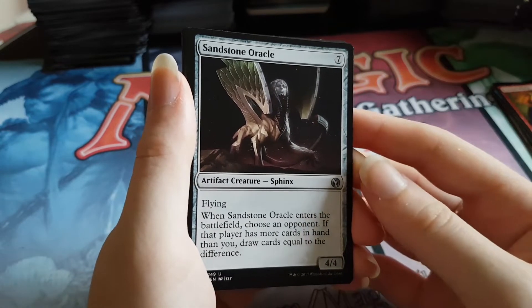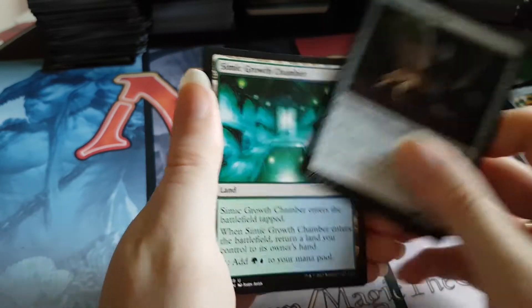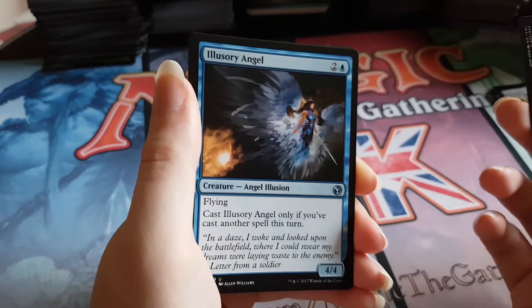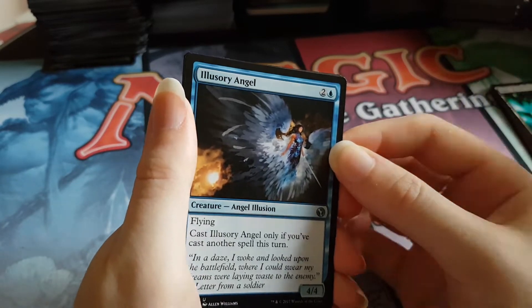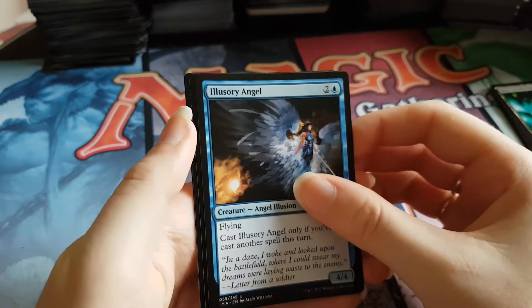Also Jessian Fief, Furnace of Rath, and Moon Glove Extract from the commons. First uncommon is a Sandstone Oracle — weird looking card — and a Simic Growth Chamber is the second uncommon, followed by Illusory Angels. No good uncommons in this pack unfortunately. As they say, most of the rares in this set suck.